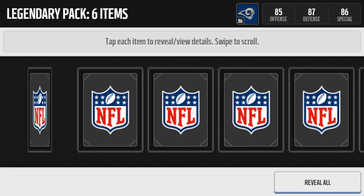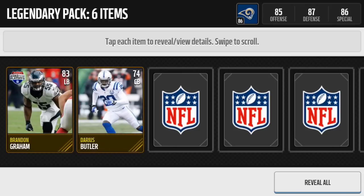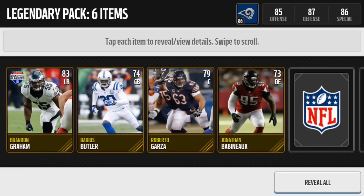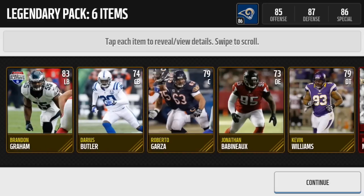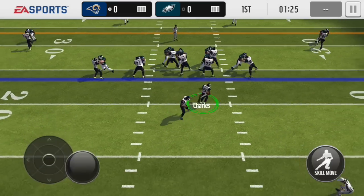With the last pack, let's see what we get. We get a Brandon Graham, Darius Butler, Roberto Garza, Jonathan Babineau, and Kevin Williams. And for the final card, we get a Kellen Winslow milestone. Again, nothing too flashy, but we did get that Gene Upshaw, and I hope he sold for a good amount of coins.